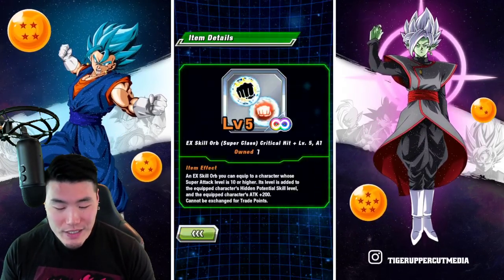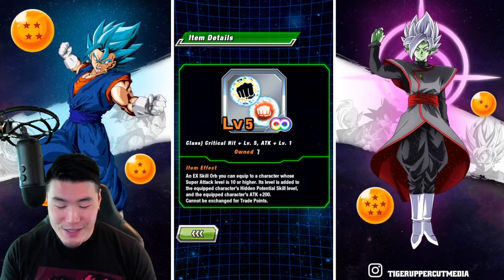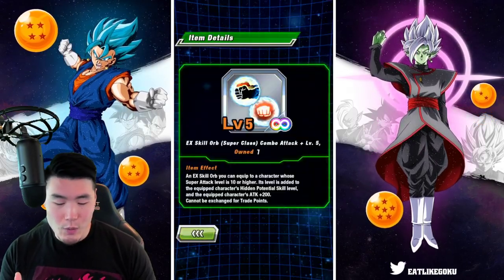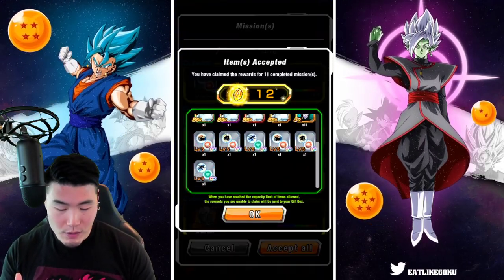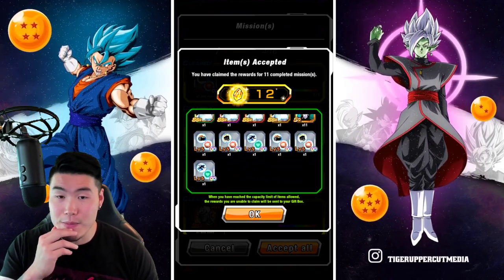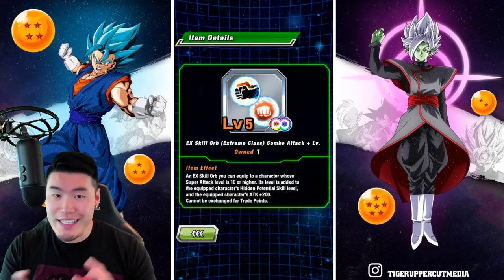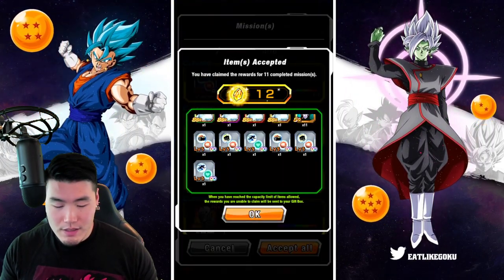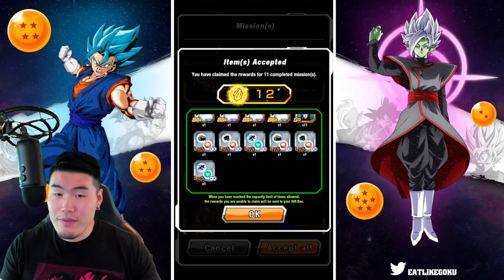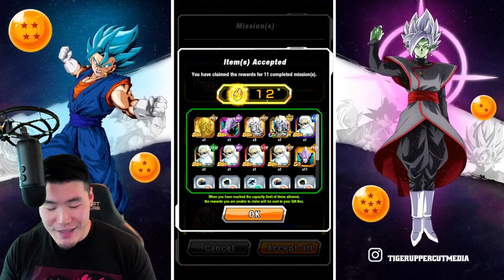We got our stones and some really nice skill orbs: level 5 crit, plus level 2 attack, plus additional attack as well. They're EX skill orbs so you can replace them and still keep them. I'll see who I give them to — probably the new LRs, most likely.